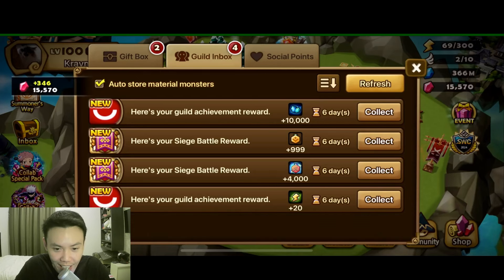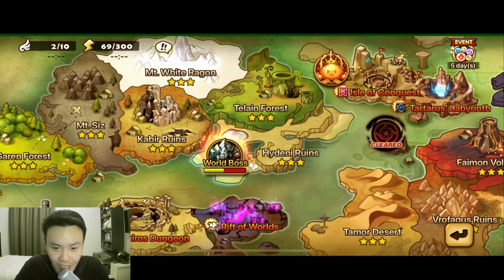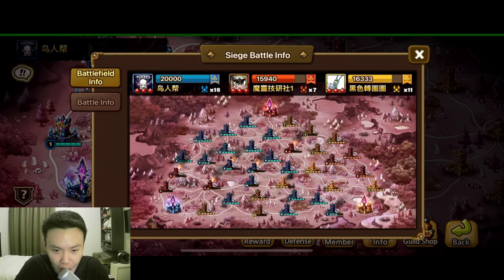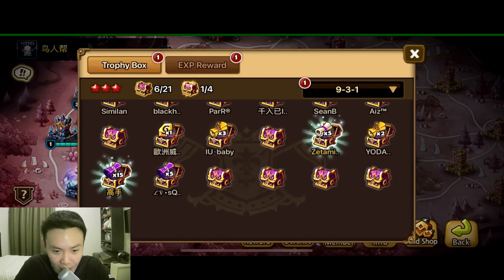The siege battle has finally ended and we got 346 crystals, followed by 999 guild points. We'll head over to check out the map — we got first place, followed by the yellow guild at second, SWSR Plus One coming in third.